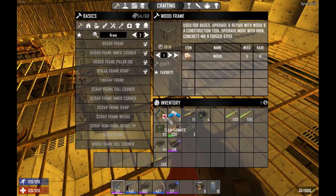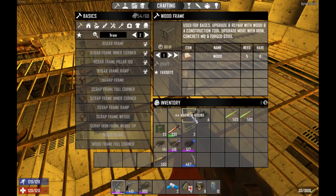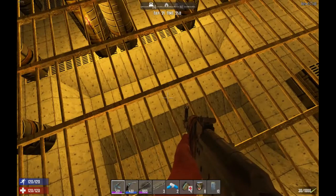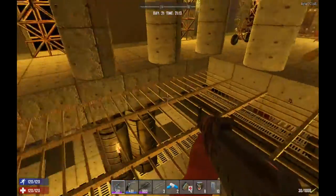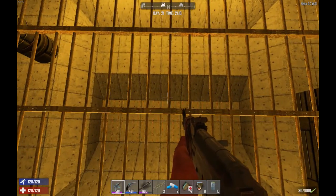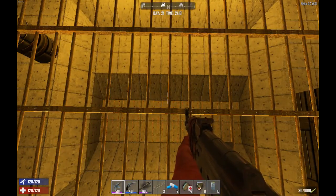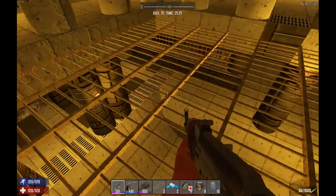We are back and it is 21:00 — one in-game hour until horde night. I've got 515 rounds of Magnum, 1000 rounds for the AK, and all our bits and pieces in case we get hurt or infected. The thing with this build is they can't get to me — they have to smash through a lot of steel and concrete. These iron bars take damage when hit, but they can't hit upwards, so only the coppers can hit up. The puke doesn't penetrate through the bars, so it's only some forged iron to repair it.